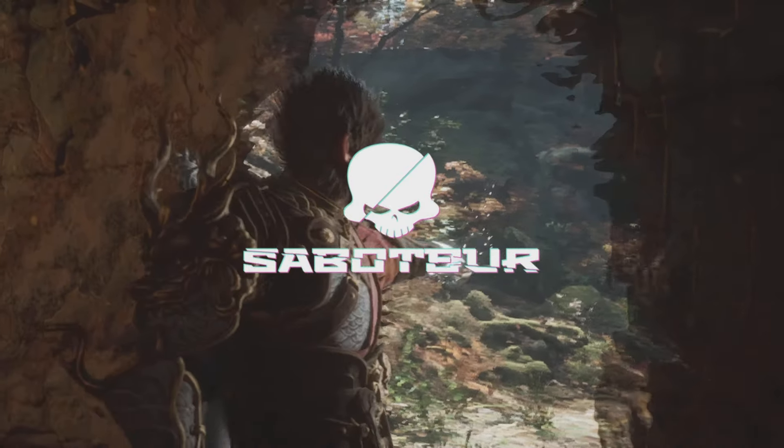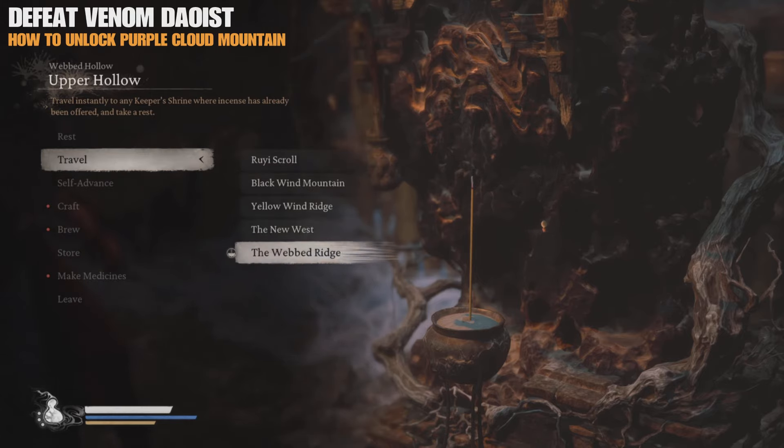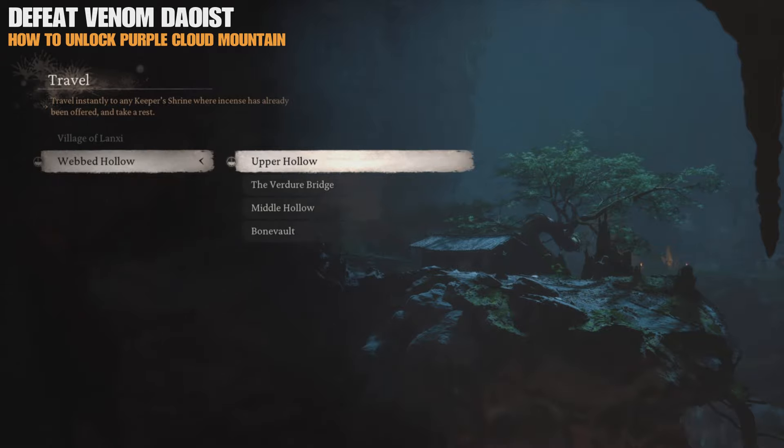I'm going to show you how to unlock a secret area in Chapter 4, the Purple Cloud Mountains. Earlier in Chapter 4, when you get to the webbed ridge at the Upper Hollow Shrine, just follow from this point.